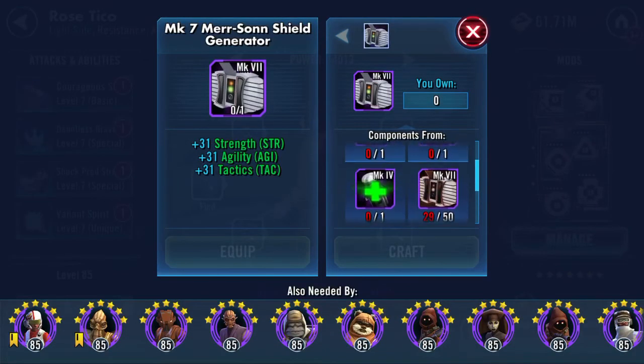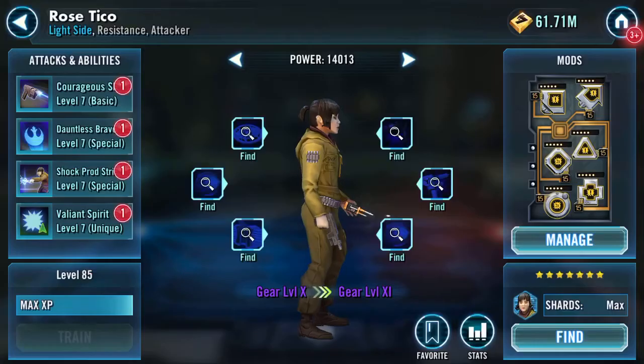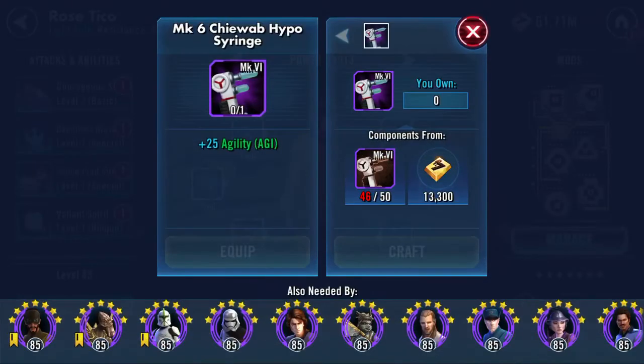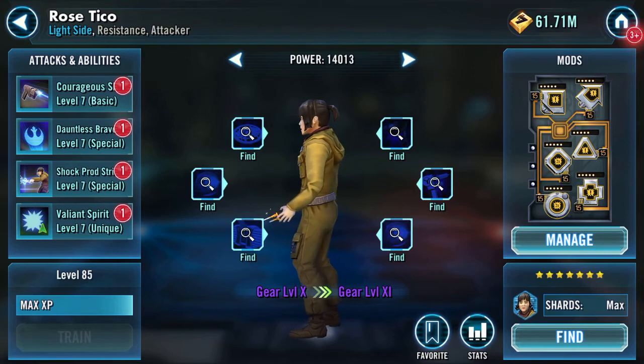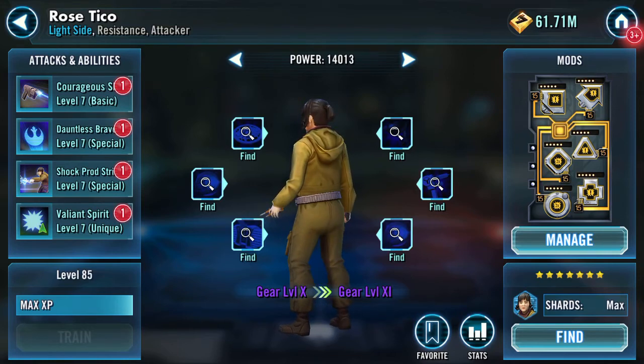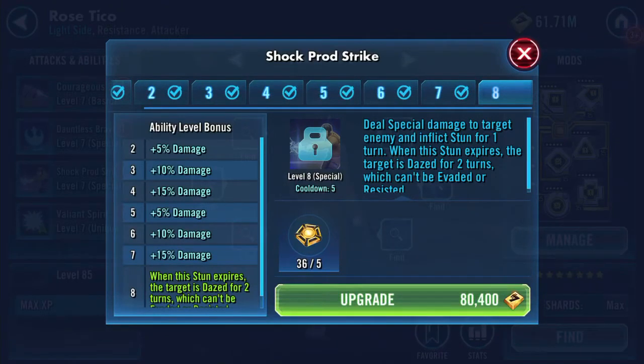There are some gear pieces that are close and some that aren't, and some that are more than halfway there. They're a long farm, and another golden ball and hairdryer will just drop in as and when the daily challenge reward pops up. But I'm just wondering about Rose Tico.